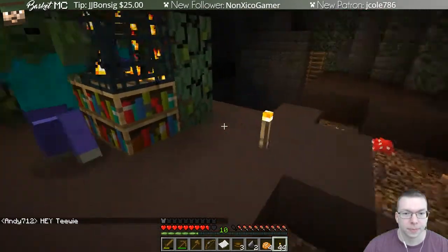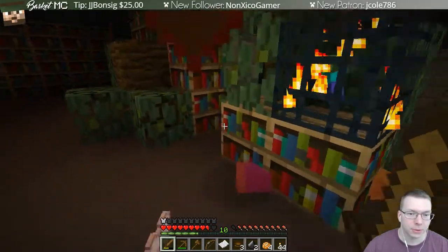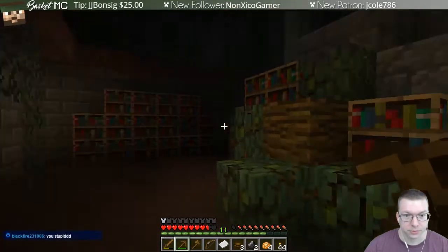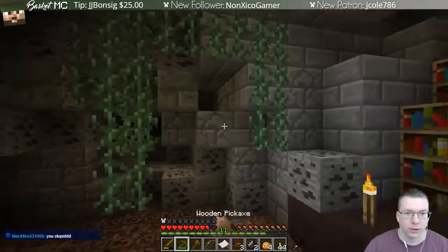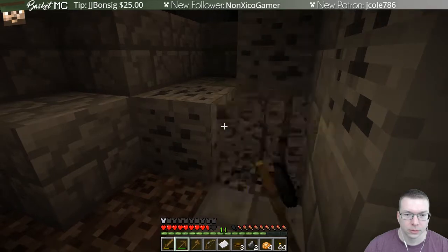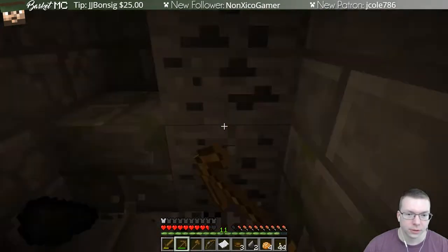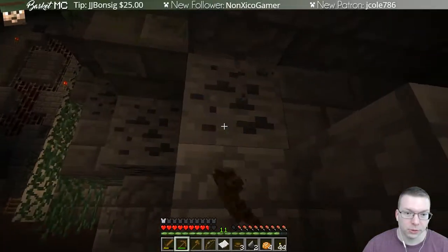Oh, I didn't see that guy! It looked like there was some lag before but they've fixed that up pretty well. That guy dropped some food — zombie meat, which is actually just rabbit flesh. Interesting. I have a pick so I'll dig out some of these. I don't have any wood right now but there's some different wood over there by the bookcases. I don't know how long this tutorial is so this may be overkill.